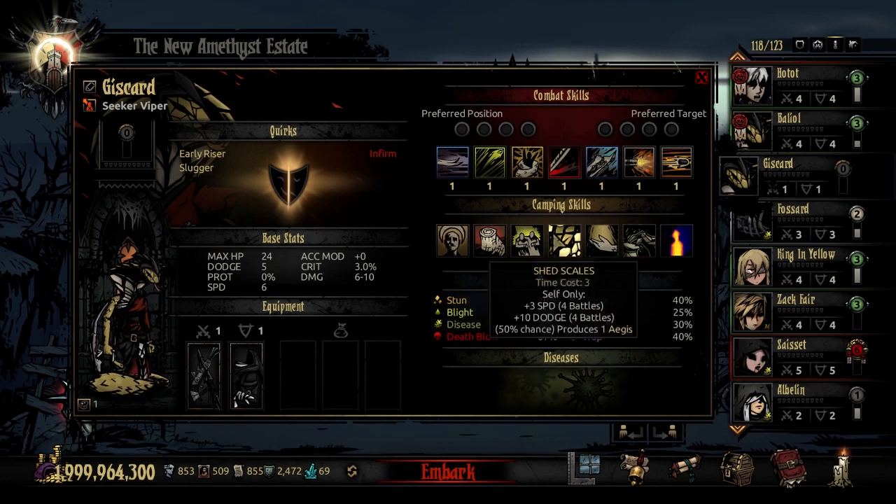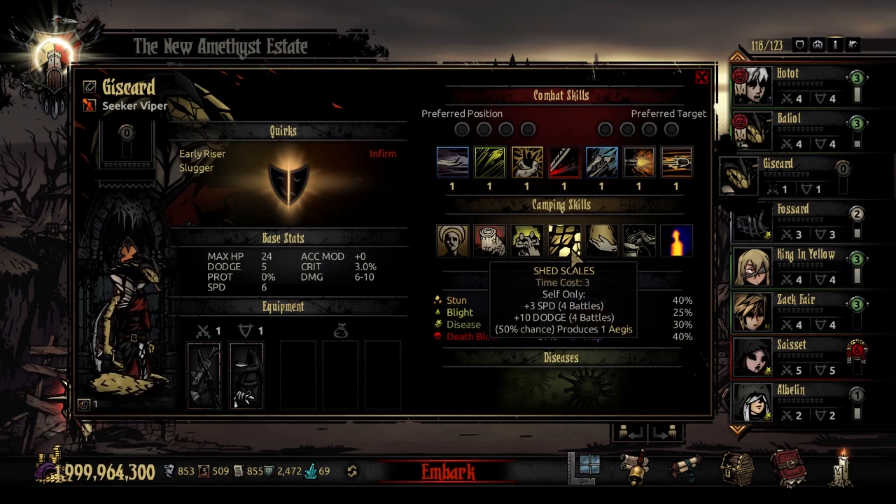She's got the normal Encourage, Wound Care, and Pep Talk camping skills. Her first unique camping skill is Shed Scales — a time cost 3 ability. It gives her plus 3 speed and plus 10 dodge for the next 4 battles, both really good buffs. It also has a 50% chance to produce one Aegis Block item from the Shieldbreaker DLC, which is why the mod store recommends having the Shieldbreaker. I highly suggest having the Shieldbreaker anyway — it's just a good class.